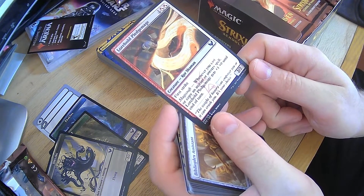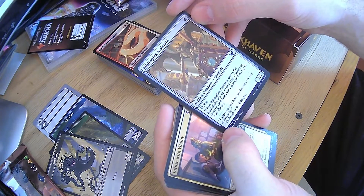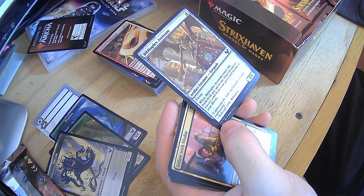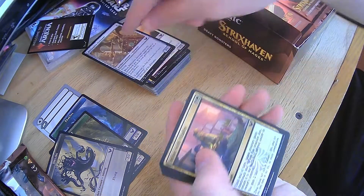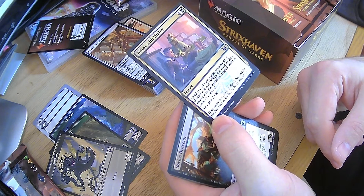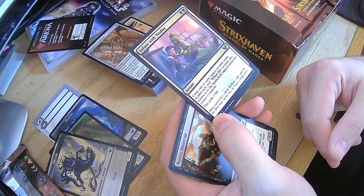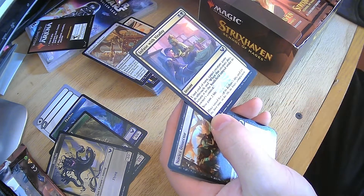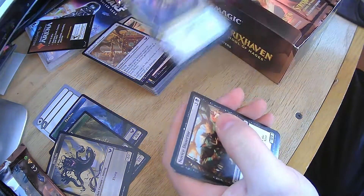Lorehold Pledge Mage — first strike and gets pumped whenever you cast and copy spells. Very good. Biblio Plex Assistant — enters with flying, enters the battlefield: put one target instant or sorcery from your graveyard on top of your library. It is high cost, but I can see where it could be useful. Infuse with Vitality — target creature gains death touch, and when this creature dies, return it to the battlefield tapped under its owner's control, and you gain two life. Really good for just trying to suicide with something: I'm going to attack with this, well I'm going to block it, well I'm going to give it death touch, and I get my creature back. Very good card for strategies.